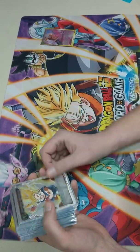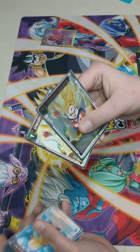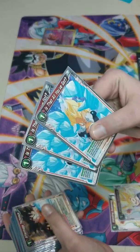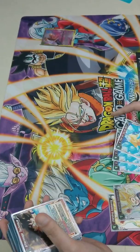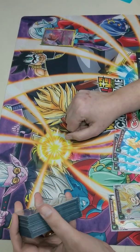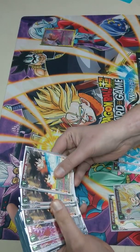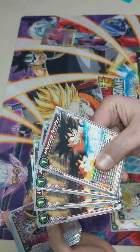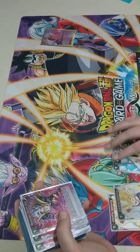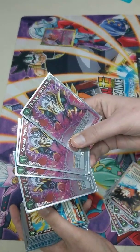On the back, the important part is he untaps two of your energy. You may notice a theme here - giving negatives to everything. Things die by going to zero, a pretty easy game mechanic to take advantage of. We've got Unending Awakenings, After Images, and Revenge Death Balls.